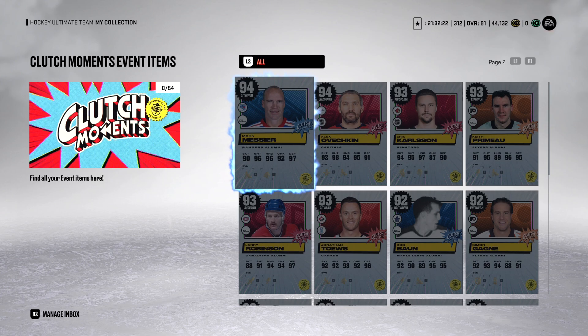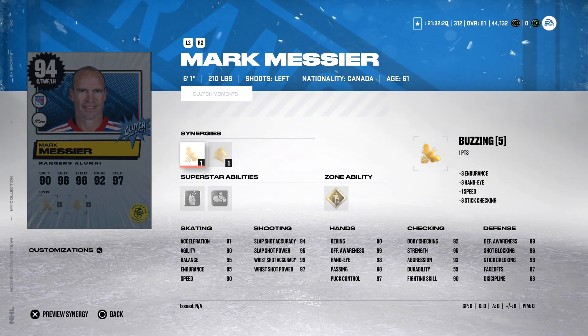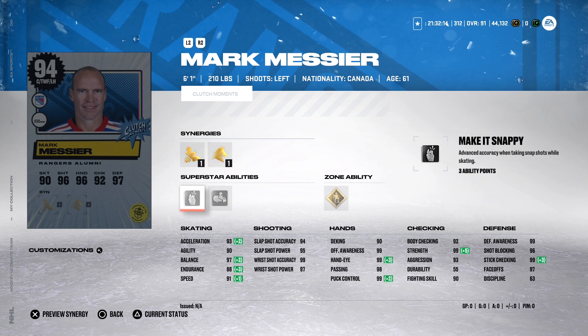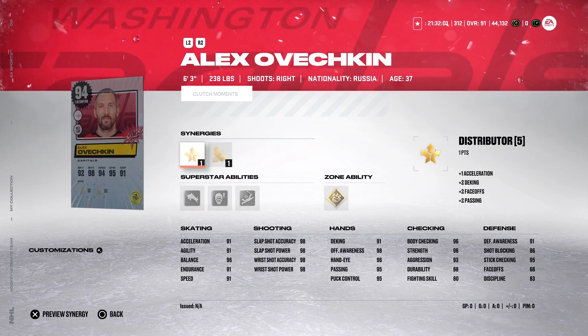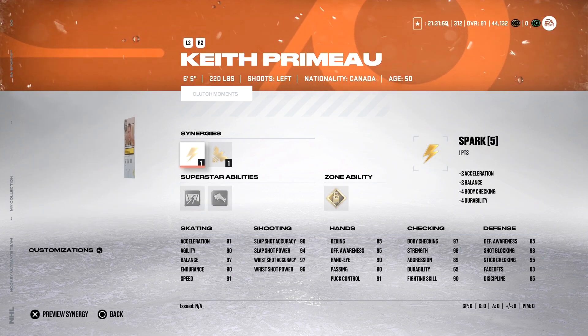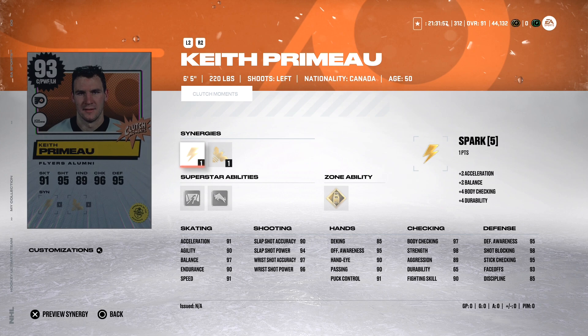Outside of the Clutch Moment MSPs, we've got some really good-looking cards. 94 overall Mark Messier — 6'1", 210 pounds, buzzing and Workhorse, Make It Snappy, Crease Crasher, zone ability Born Leader. Another great-looking card, but we can't spend too much time on all of these. Keith primo loved his 98 in NHL 22.